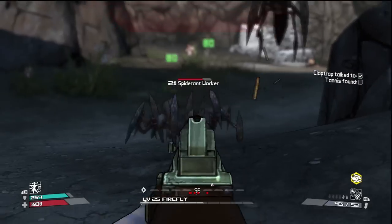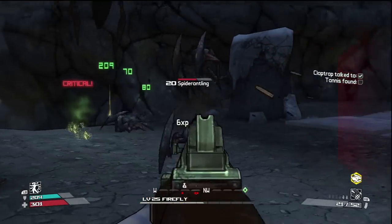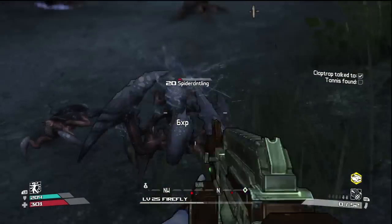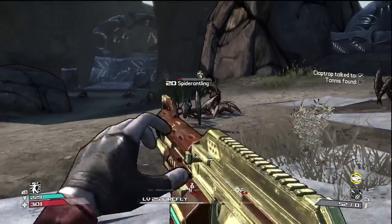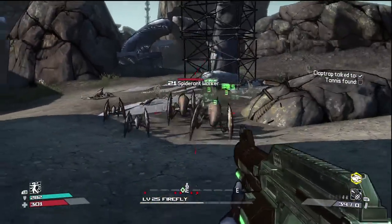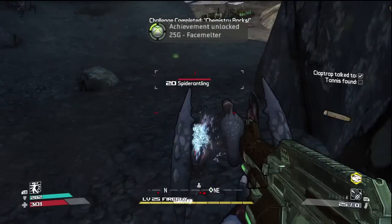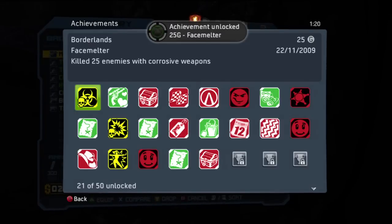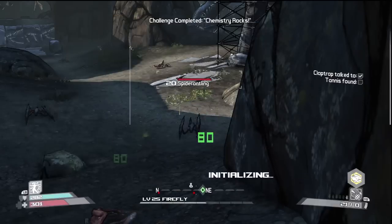These guys are pretty weak to corrosion-type stuff. Boom! Face Melter — killed 25 enemies with corrosive weapons. Not too bad, I was going to get that eventually.